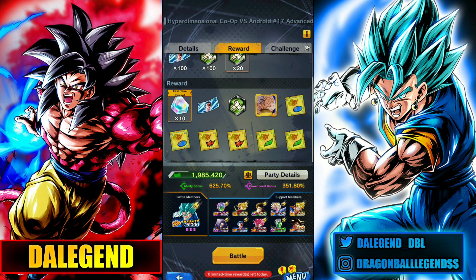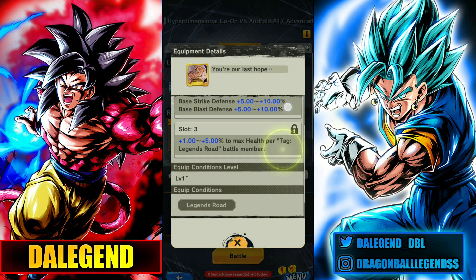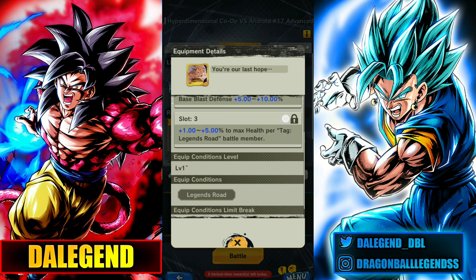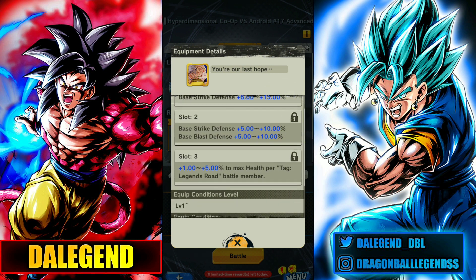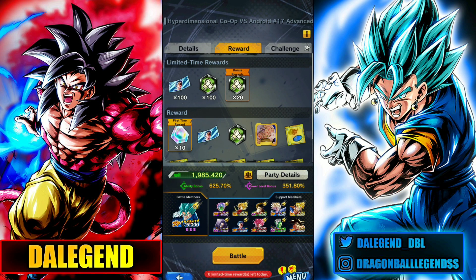It's completely worth it. If you want to play the game, go ahead and Zenkai Trunks — especially if you don't have the Jiren group, because he's going to be amazing. The Legends Road team gets better and better over time. They also have some Legends Road equips, like this one, which is pretty good — it increases max health for every Legends Road battle member, meaning we can get up to 15% max health for all our units. That's great on a Legends Road team.